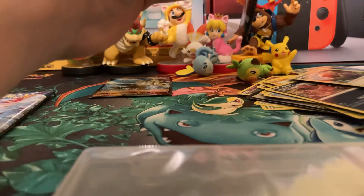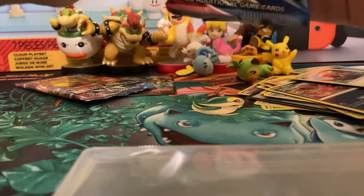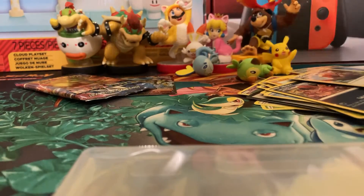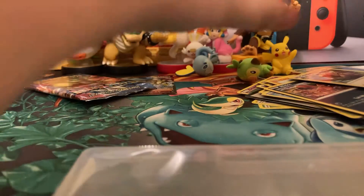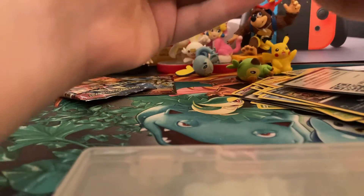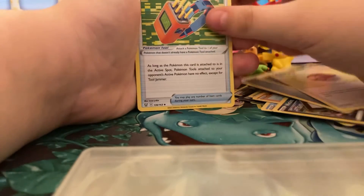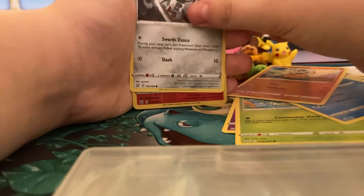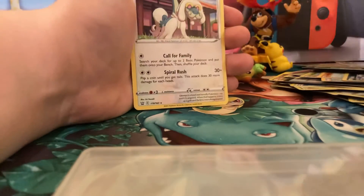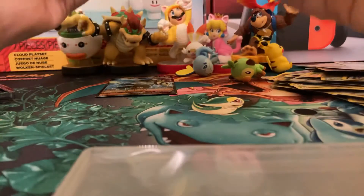This Battle Styles pack feels really loose — it's not giving enough air. Gold card! One, two, three, four to the front. We have: Metal Energy, Morpeko, Level Ball, Tool Jammer, Galarian Slowpoke, Furfrou, Mantis, Remoraid, Cubone, Ponyta, a reverse holo Emboar, and the last card is another Drampa.